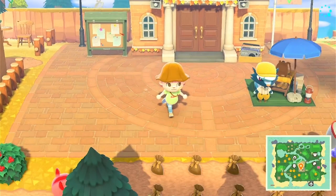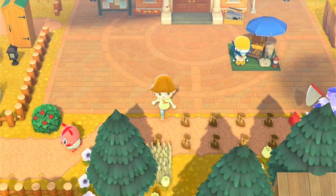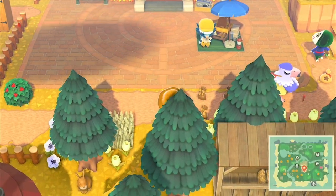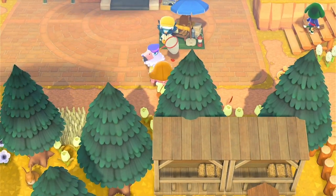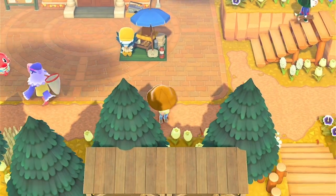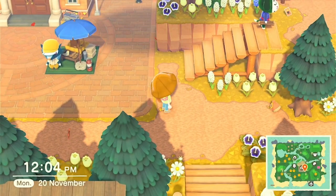If you want to screenshot my dream address you can tour it with me. When you get to this part there are a load of bags — pick them up, loads of wrapping. I also dropped a ladder and a vaulting pole just in case you want to get around the island a lot quicker. I like having only really one way to go down the island.